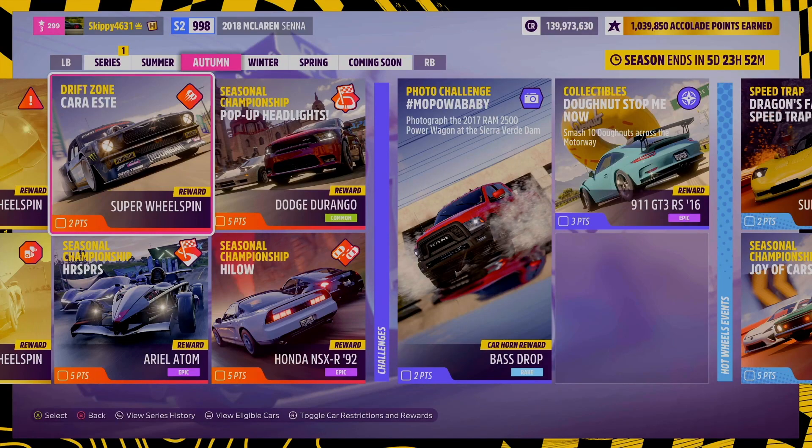Hello you beautiful, beautiful people. Today we are jumping back into the Autumn Festival playlist to take on this week's PR stunt, Drift Zone, Cara Este.